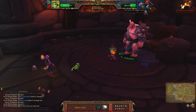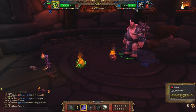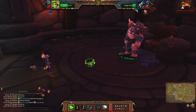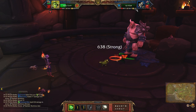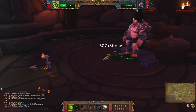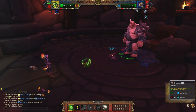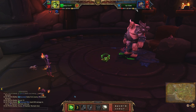Now bring back your first pet and do the same rotation: Crouch, Howl, Diseased Bite — keep going. You're still crouching so you won't take as much damage. Keep using Diseased Bite — you're faster so you have the advantage here. Crouch again, then Diseased Bite. Wait until his blocking effect comes off, and then you can finish him off.